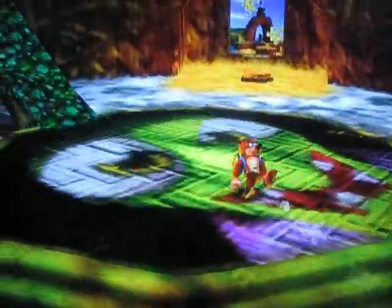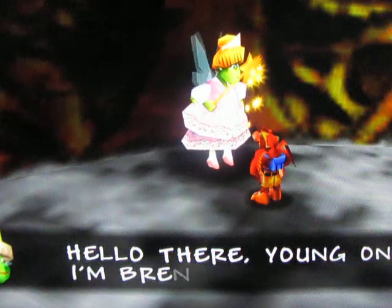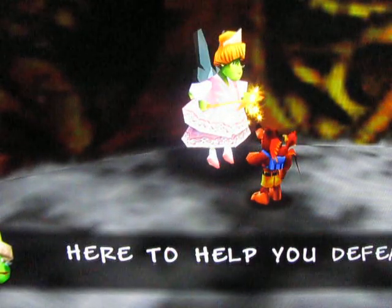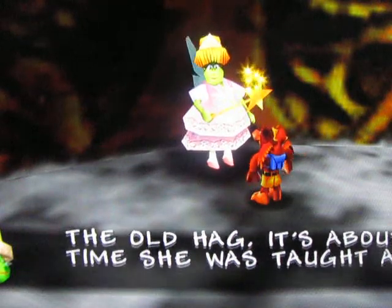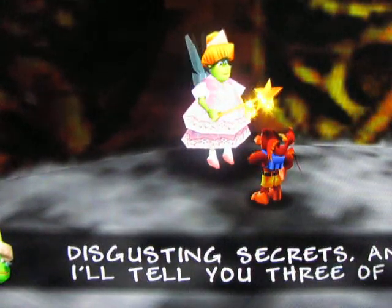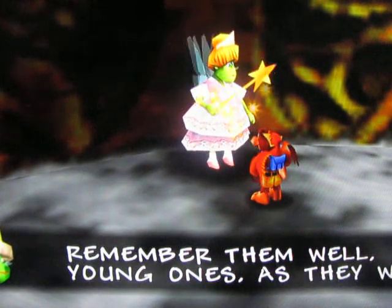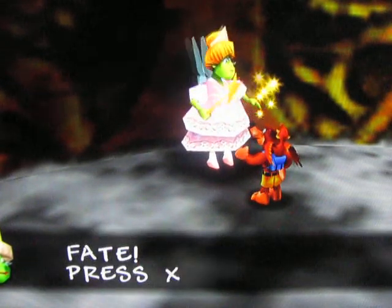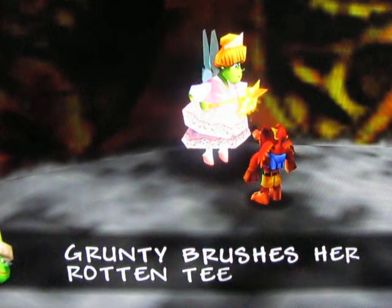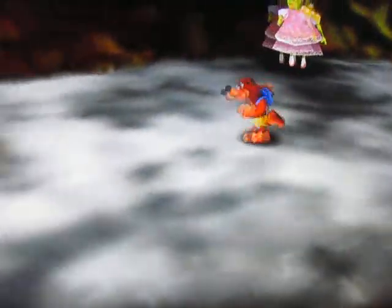Continuing on, we have Grunty right here, and we have this person in the corner — who is she? She says: hello there, young ones. I am Gruntilda's nicer sister. I'm here to help you defeat the old hag — it's about time she was taught a lesson. I know all of Grunty's disgusting secrets, and I'll tell you three of them every time you find me. Remember them well, young ones, as they will help you avoid a fiery fate. Grunty brushes her rotten teeth with moldy cheese flavored toothpaste — remember that!